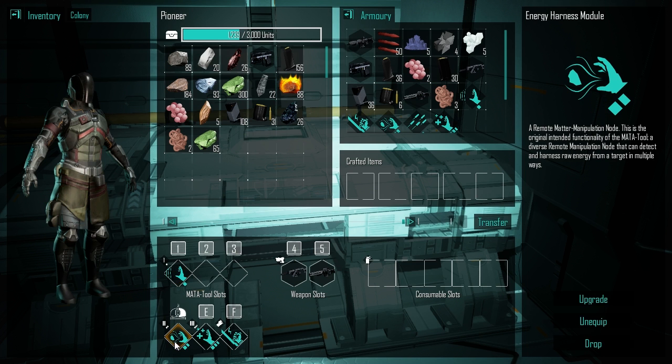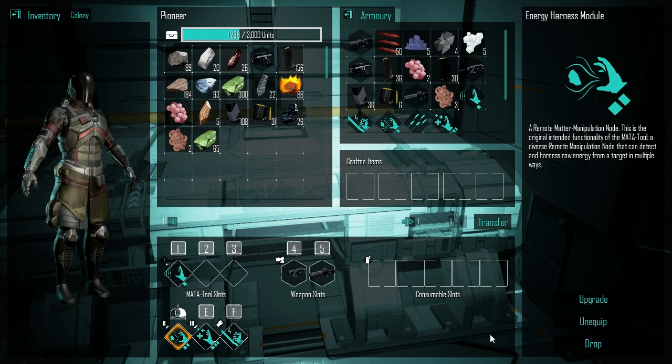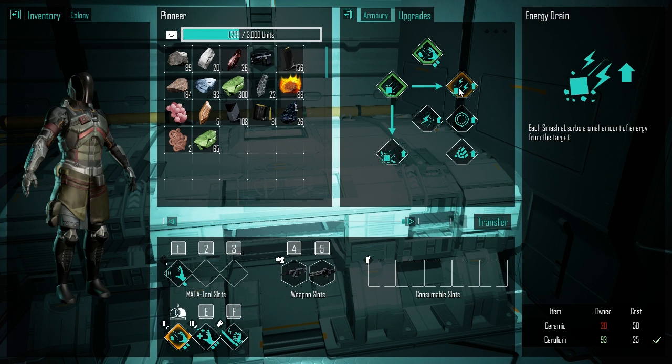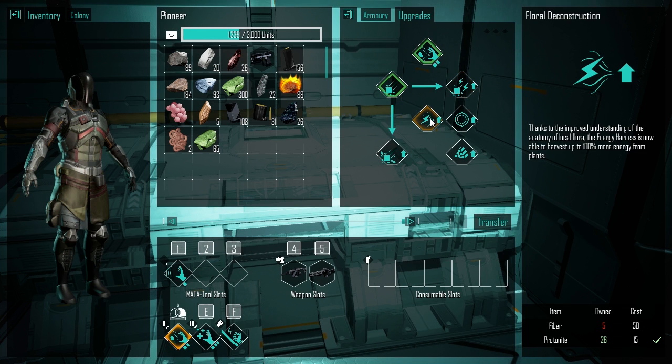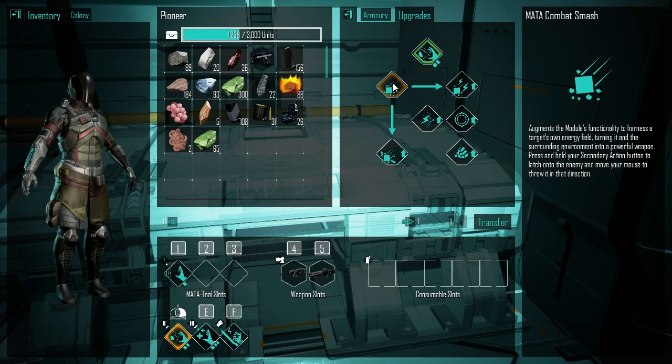Really, what do we need? The kinetic blast energy harness upgrade - holy crap, this is going to do a bunch of stuff. It augments the module's functionality to harness the target's own energy field, turning the surrounding environment into a powerful weapon. Press and hold your secondary action button to latch onto the enemy and move your mouse to throw it in that direction. Each smash absorbs a small amount of energy from the target. So which one do we want to do?